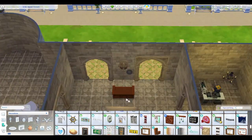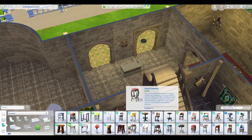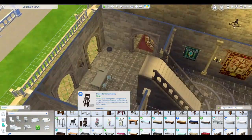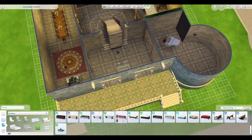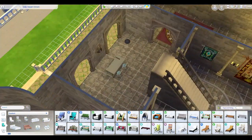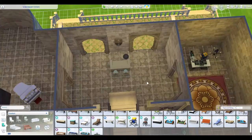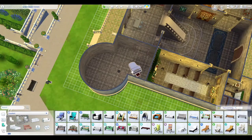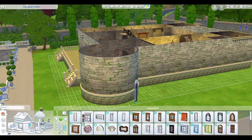I decided to put the bar in this area. I'm treating it kind of like an outdoor-indoor room — maybe at one point it was a covered outside area in the castle and they've closed it in. As I'm decorating it, it's not really an indoor room — it's supposed to have the vibe of an outdoor space.